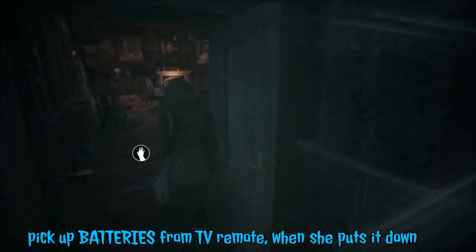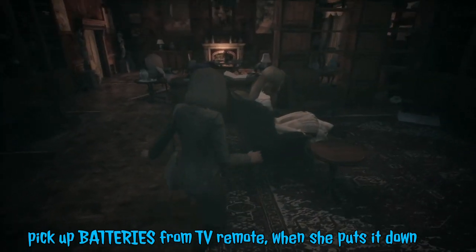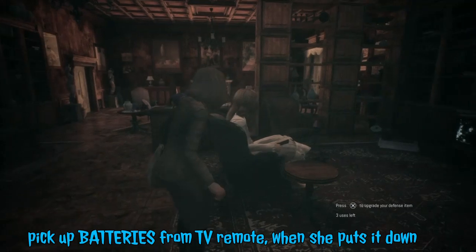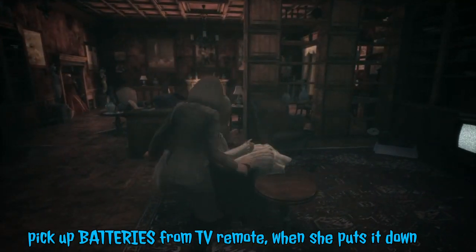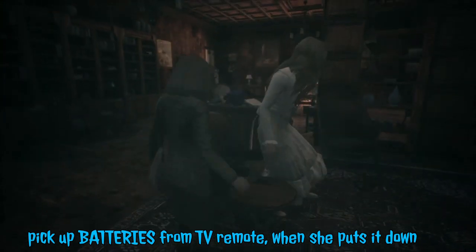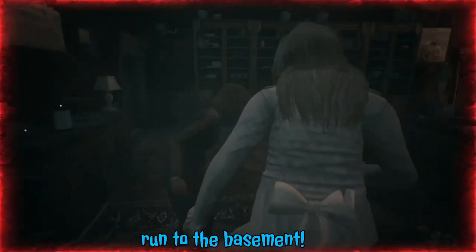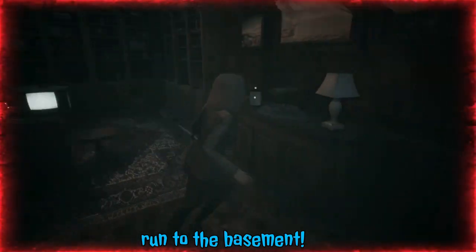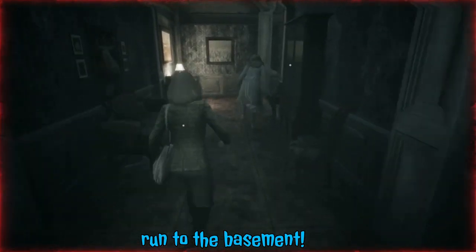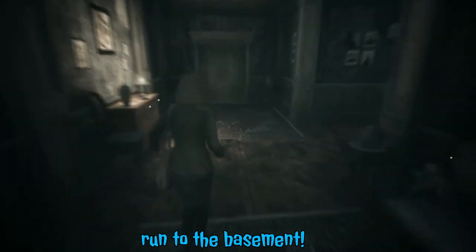Now grab the batteries from the remote and run straight to the basement to use them for the ladder. Go and put your remote down — I got it. Now run. Running the wrong way — okay, we're still going to the basement. Poor little Celeste got confused.